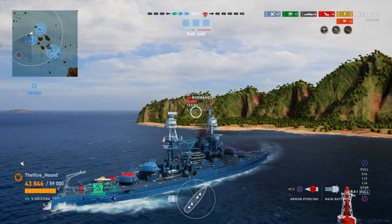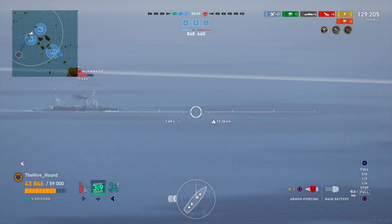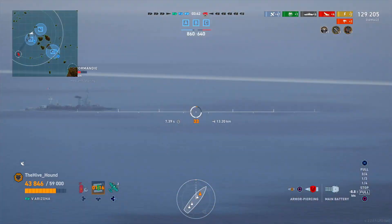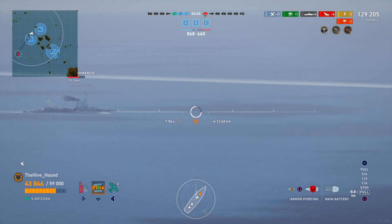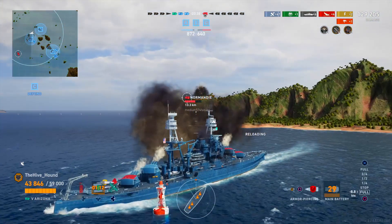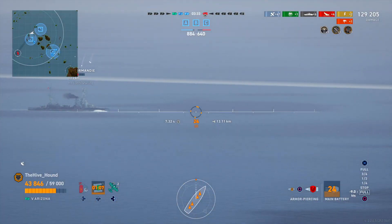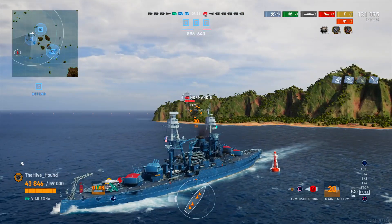We probably didn't need to use our heal but we still have two heals left, so why not. We're backing up, tracking our guns, waiting for that annoying mountain symbol to disappear so we can fire a salvo. I get a bit frustrated and fire into the mountain — we all know how much I love mountains — and as soon as I do that the mountain symbol disappears and we get a salvo away. No citadels that time.